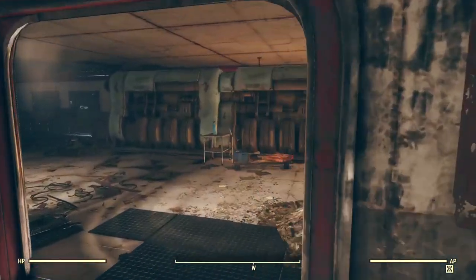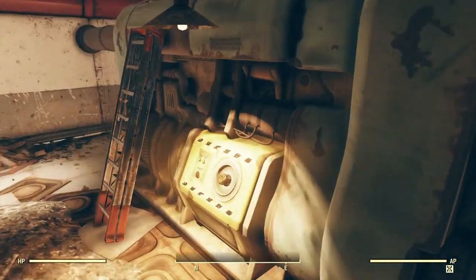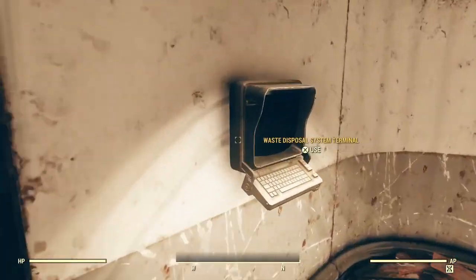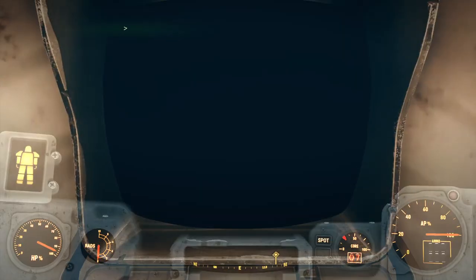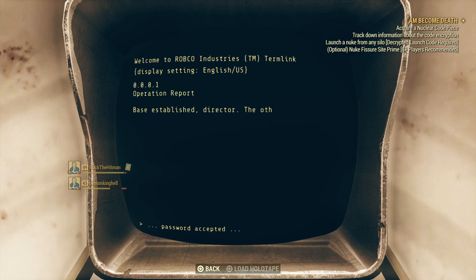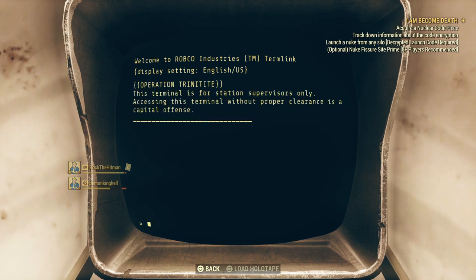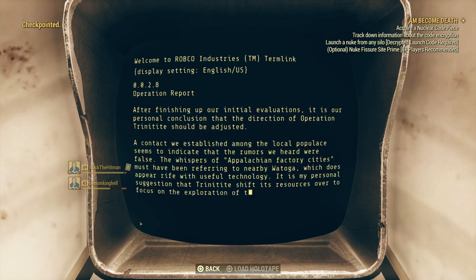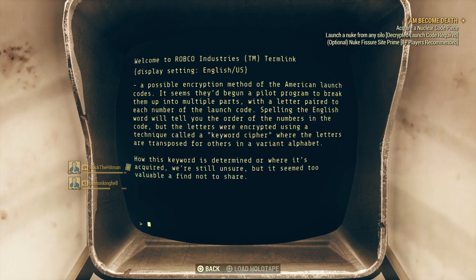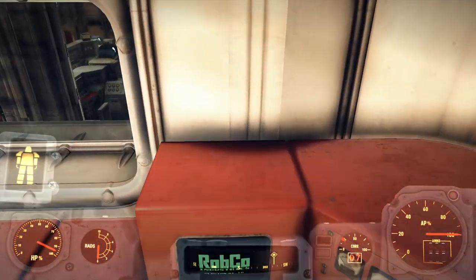As we work our way down we come across this double fusion core generator — yes, I've won the lottery again. But why we're really here is this system terminal. I access it using the password from the bunker and read these three files — that resolves 'track down information about code encryption.' We don't really care too much about code encryption; we're just satisfying that part of the mission. There's a website I'm going to clue you in on in a minute that will do all of that for us.